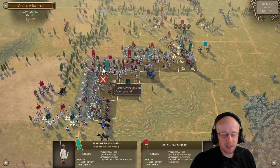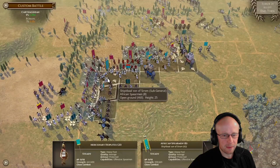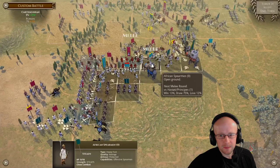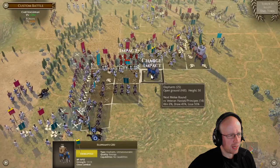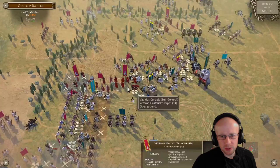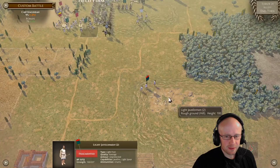I decide I'm going to have to charge in because my unit of African spearmen is going to break. His Italian foot just holds the line so well. That unit with my sub-general just goes in - Leroy Jenkins, literally! I'll probably lose this but at least he's not going to pour through that flank - he's kept in check. We get some disorder of the African spearmen there - I'm semi-happy with that. Every game of Field of Glory has acceptable losses.